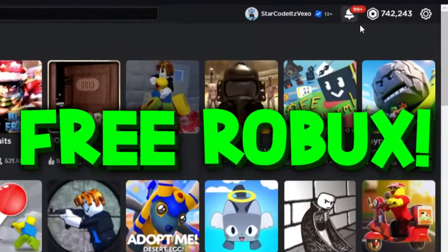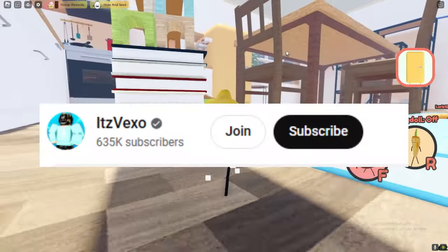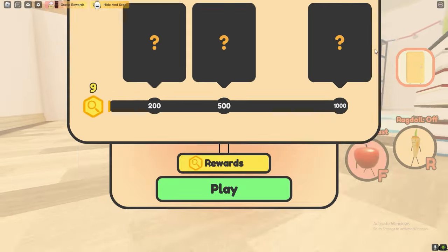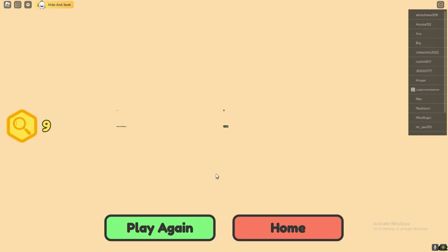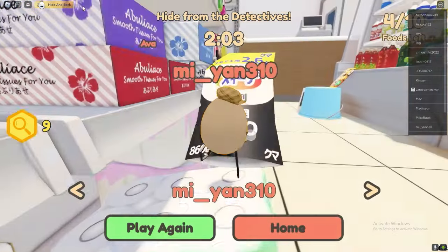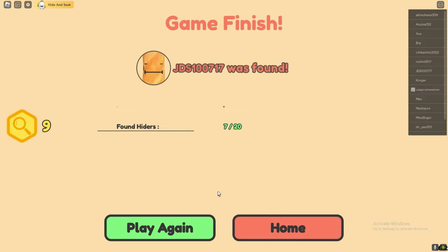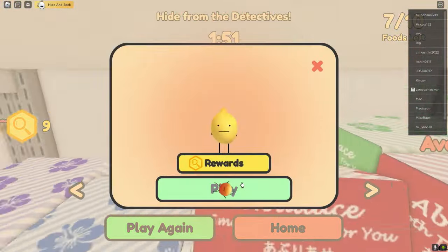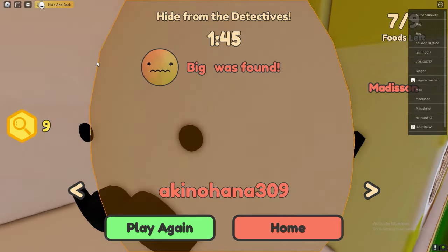In today's Secret Staycation video, I'll be showing you guys how you can get all of the new food skins in the Hide and Seek mode. Make sure you like and subscribe to my channel before we get started — by subscribing you can get entered into huge giveaways. I'm giving away thousands of Robux, so if you want some free Robux, like and subscribe right now.